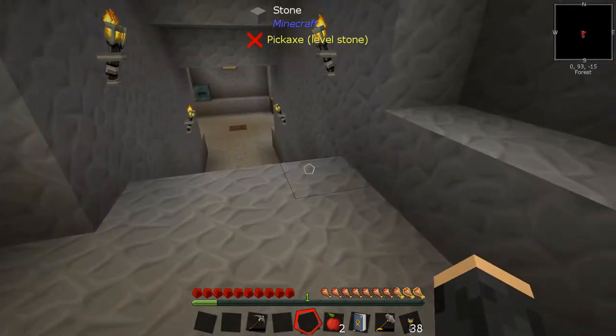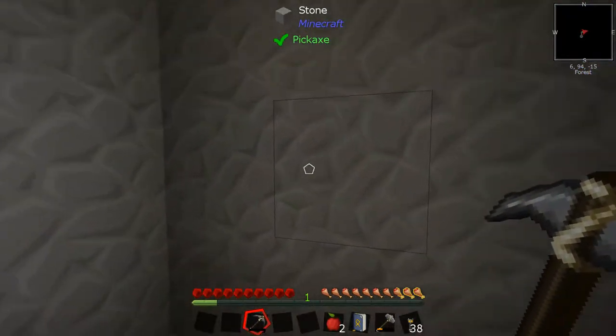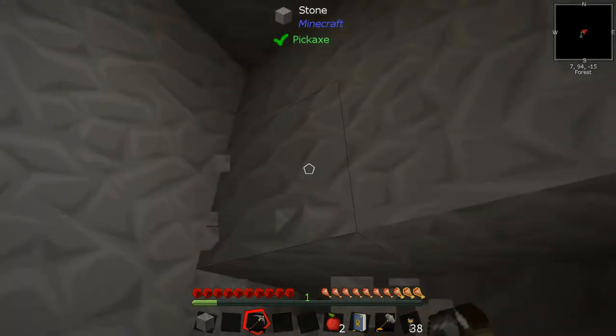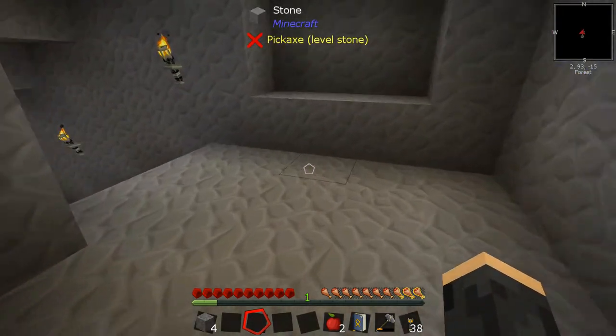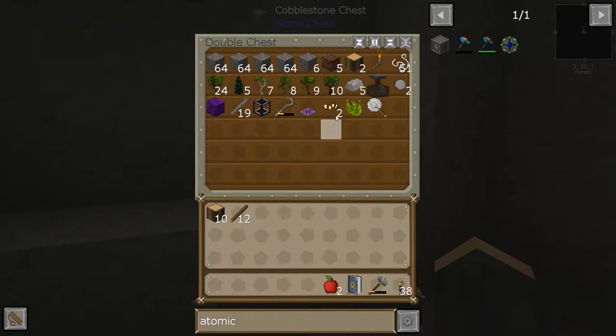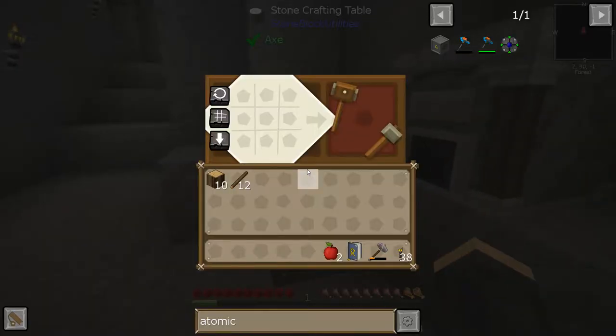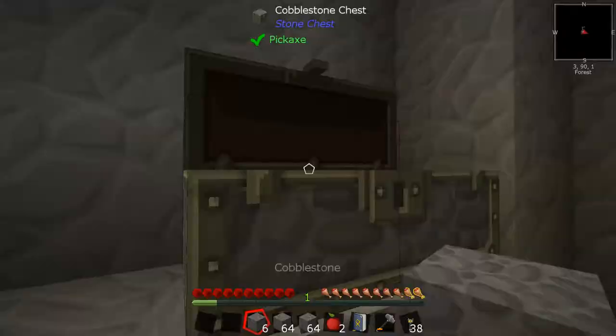I've only done this much mining so far, but we do have plenty of stone now. Let's finish this pickaxe off while I tell you what I'm doing — we've got plenty of stone, which means we can start making a compressed stone and a compressed hammer.